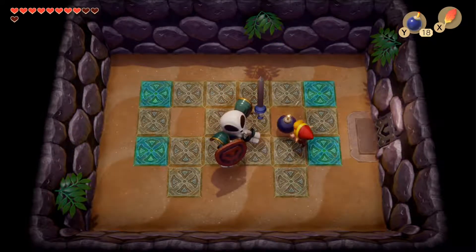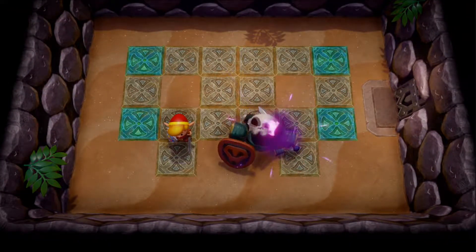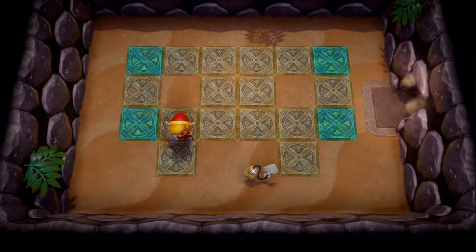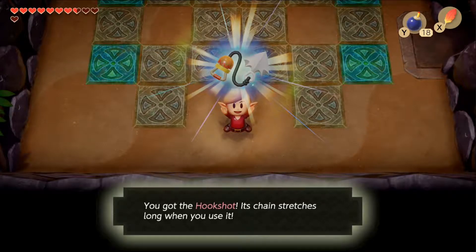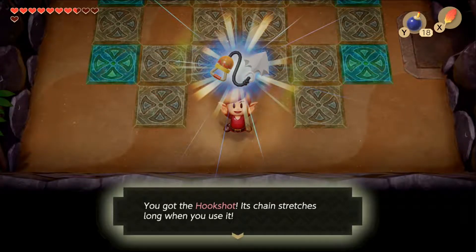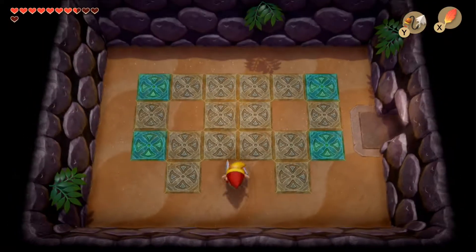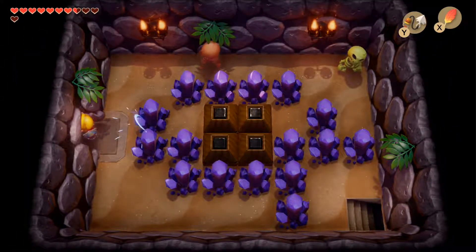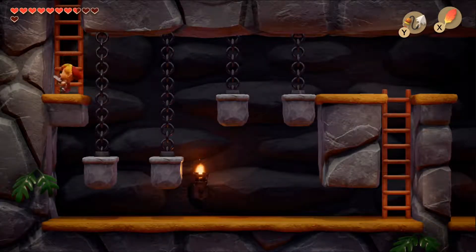Of course, same basic concept for the fourth and final encounter. Upon completing this fight, Master Stalfos blows up and drops the hook shot. This item is super helpful - not only in the dungeon, but it also puts certain enemies into a confused stun state when hit, and it helps access several areas out in the overworld.